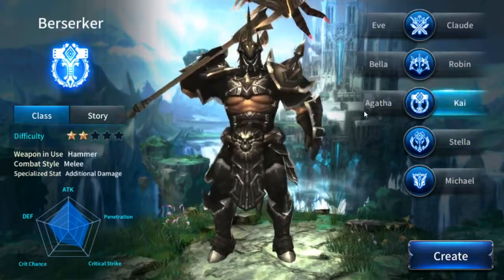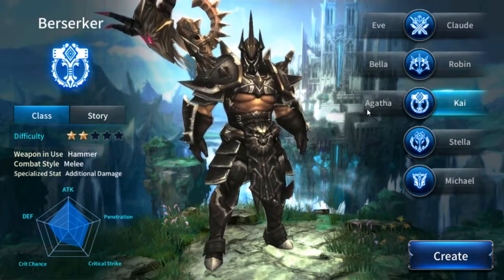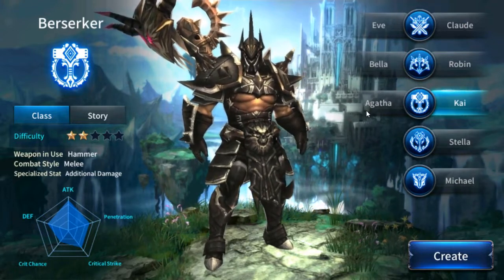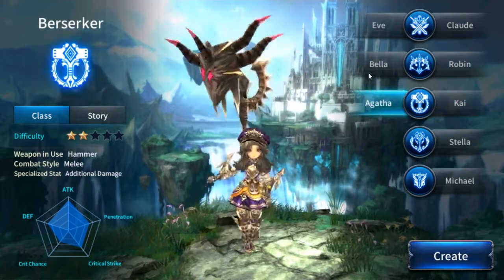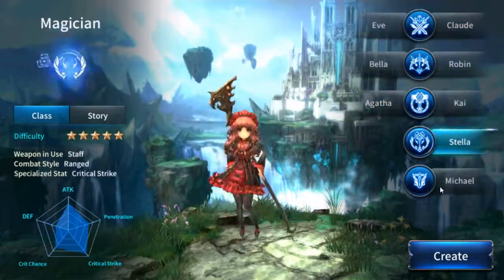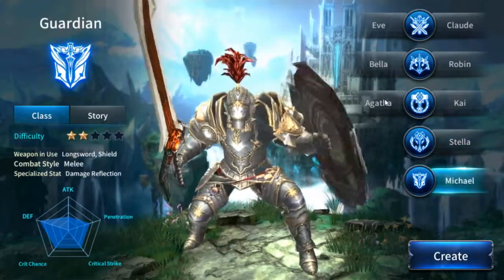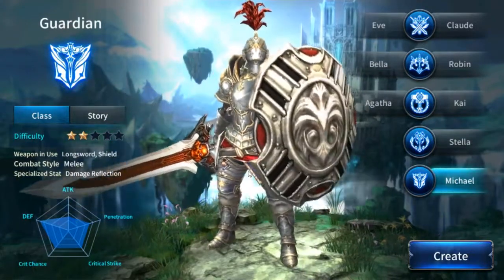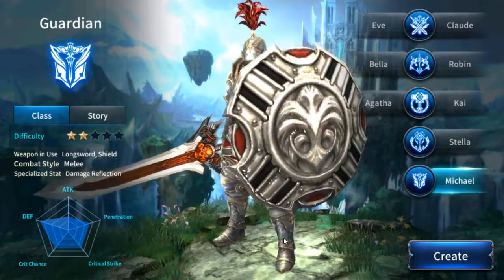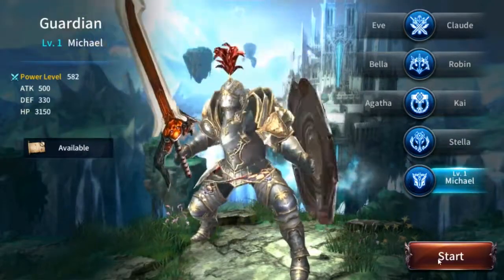Why does the berserker have a battle hammer? Does he normally have like a battle axe? I guess that's different. That's one big shield you're just gonna have on your back — holy crap! A big shield like that — I made the best choice, you know. I am tank, dude.